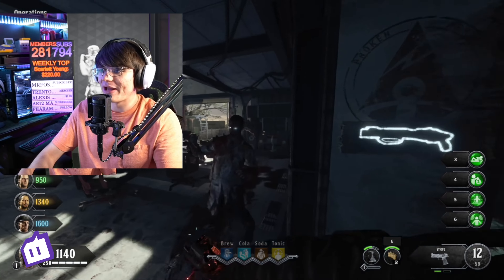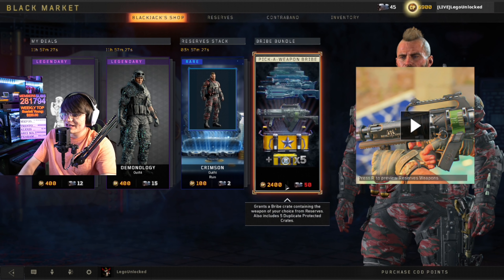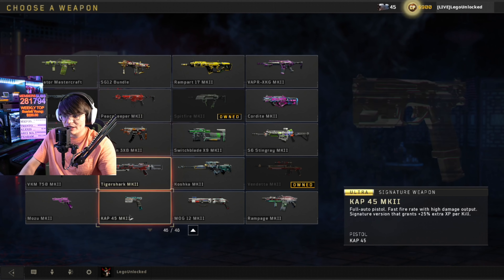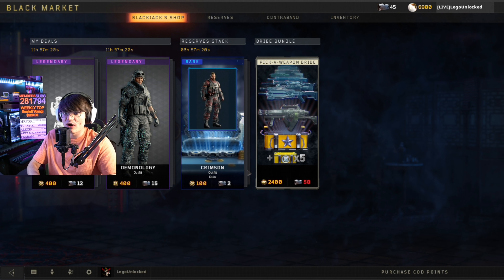You weren't able to just pick whatever weapon you want, but now after its life cycle, if you pay 24 or save up 50 at the crates, you're going to go through here and pick any weapon of your choice. You get five dupe-protected crates, so no matter what we're not going to get any duplicates.